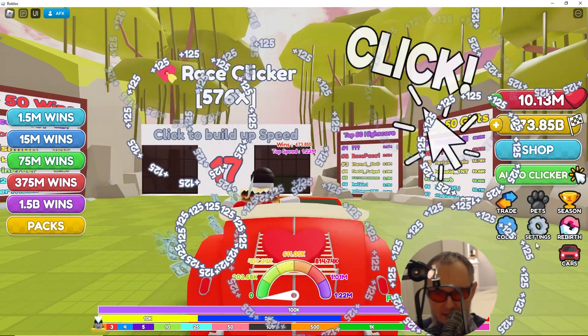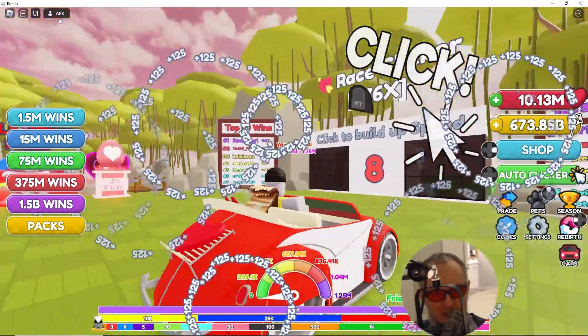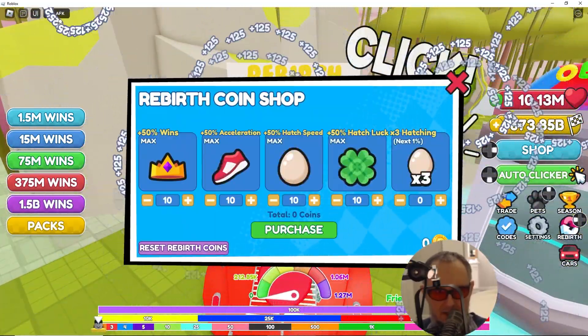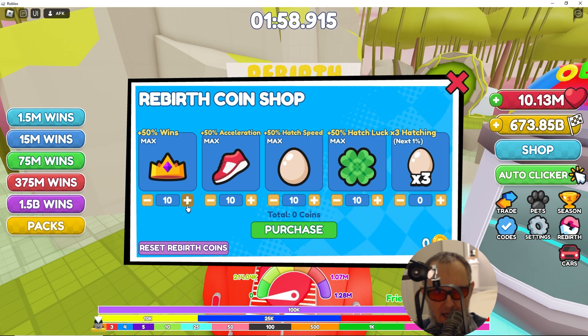Every rebirth, in addition to boosting your stats, gives you a token. This token you can use at the token shop. I suggest you upgrade in the following way: first, invest in acceleration; then invest in your wins; then invest in your luck; and then invest in your hatching speed.